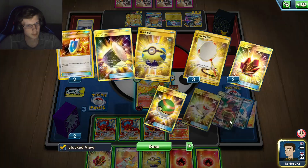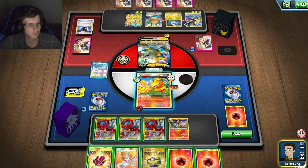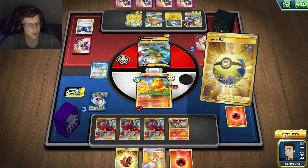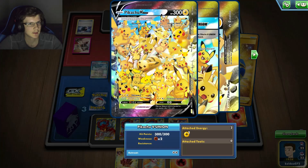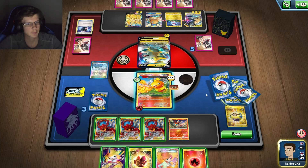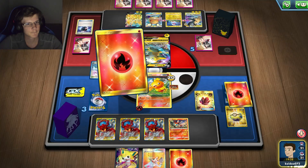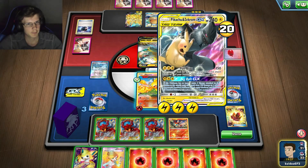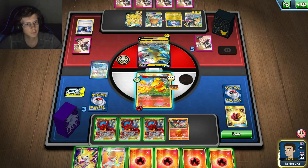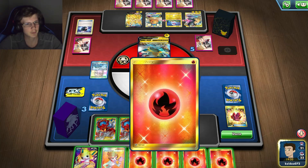I'm not going to be able to do another 200 — that kind of sucks. Actually, I've got a Jirachi, I've got a Guzma. Should I just go for it? I think I should. If I whiff, I may just lose this game right here. This item lock is going to suck. I feel like I just need to take the chance to win right here.